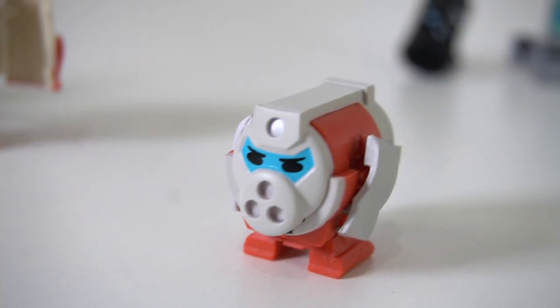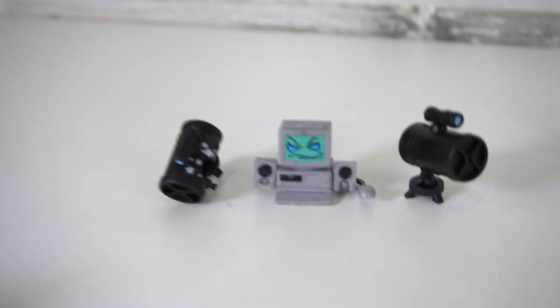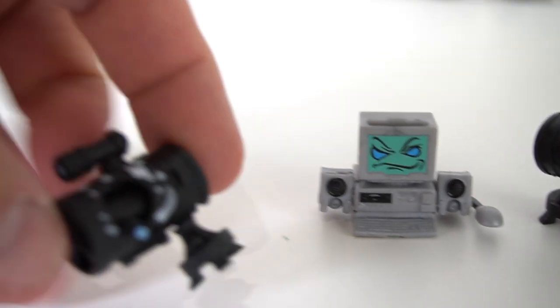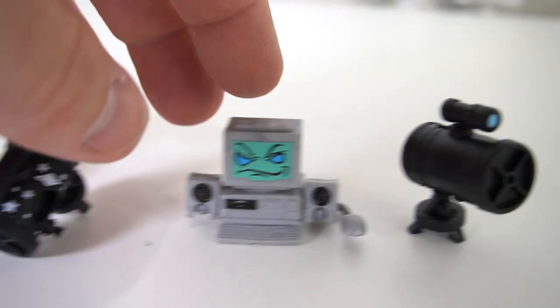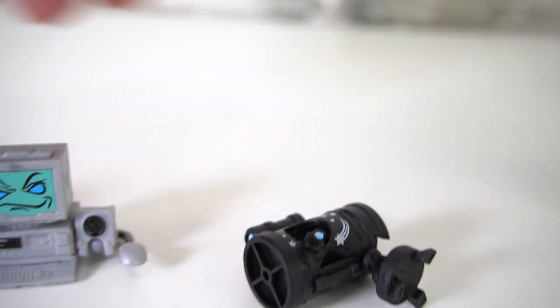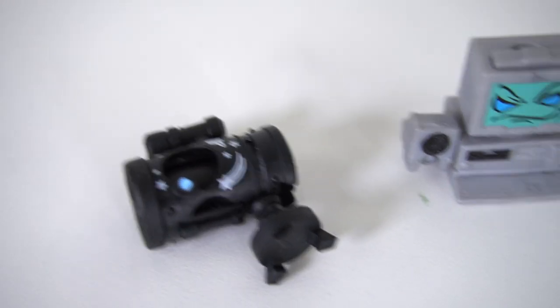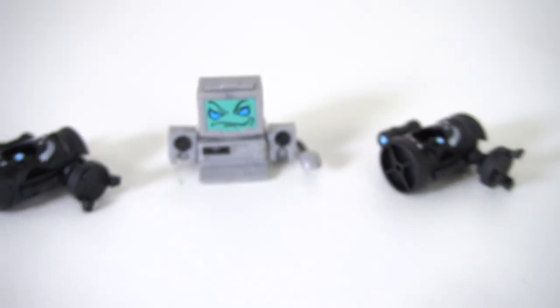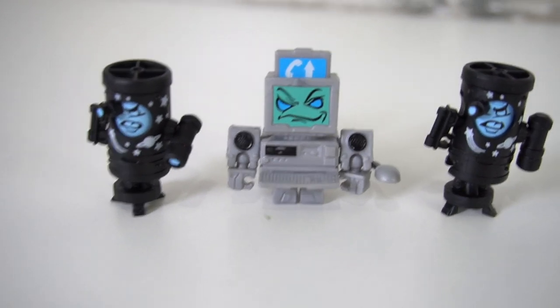Next group: Science Alliance. Looks like we have a telescope to look into space, a computer, and another one. Professor Scope and Data Dump. That's pretty cool looking. Transform — and there is Professor Scope and Data Dump.